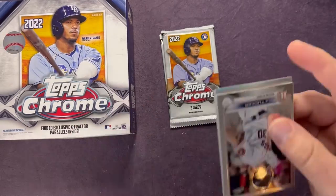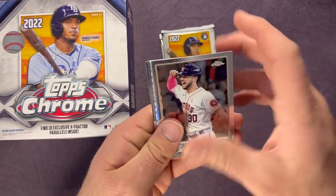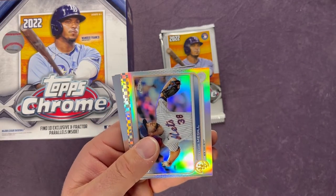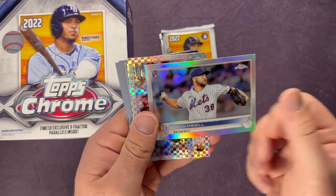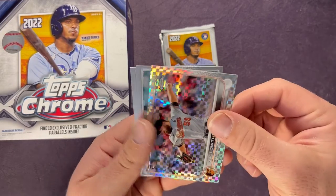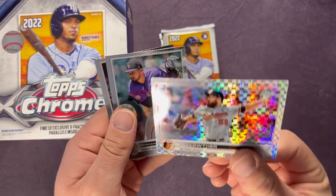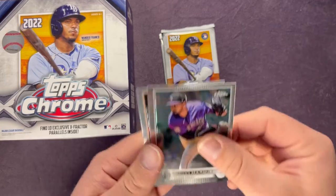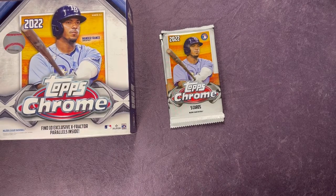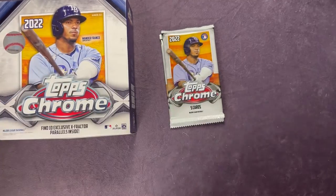If you haven't already, make sure you click subscribe down below — I do appreciate it, hit the thumbs up as well. Thank you so much for all the support. Kyle Tucker — we have a Tyler McGill rookie refractor, pretty solid. Zach Lotter rookie X-Fractor, German Marquez, and a Buster Posey. Two nice rookies — one on the refractor and one on the X-Fractor, both pitchers.